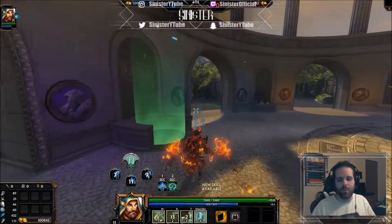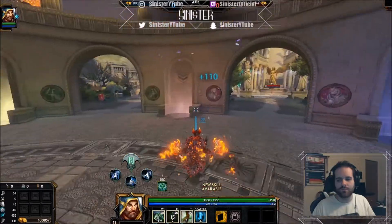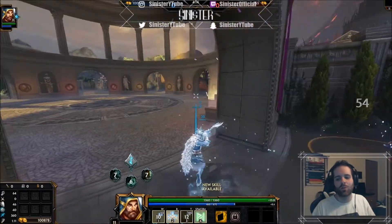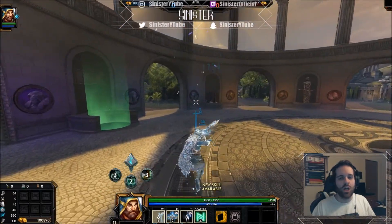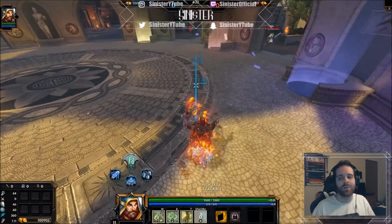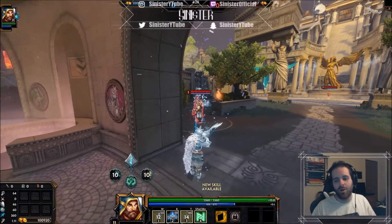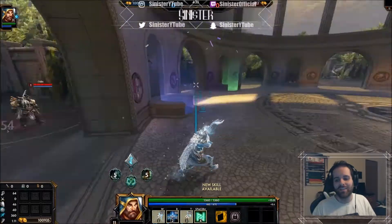Let's try a little Ullr combo with this transformation. You could just fly around and flip all through the air - imagine just seeing this element-changing man just flipping all in your face, stunning you and killing you instantly. Honestly, I'd probably be okay with dying to that because it looks so good.